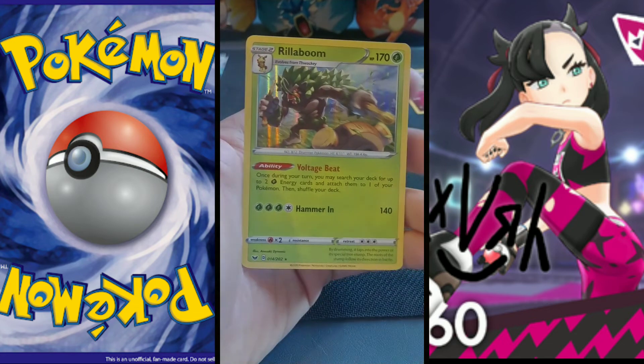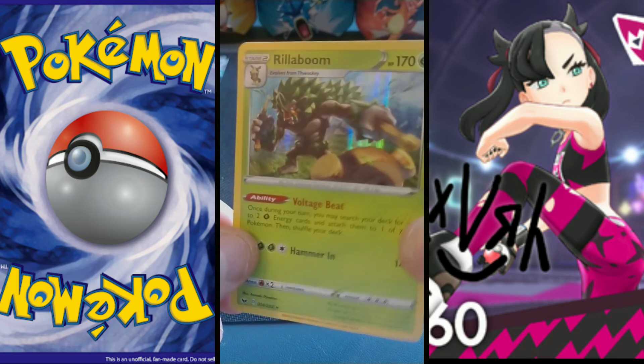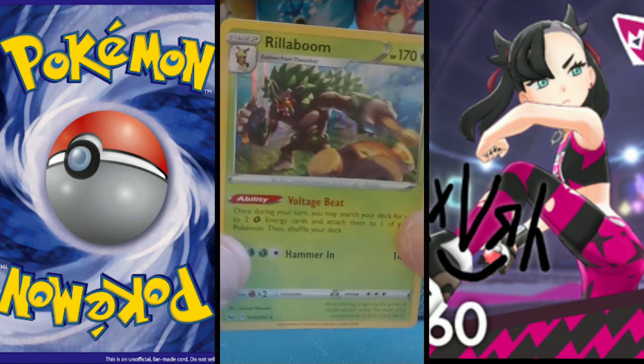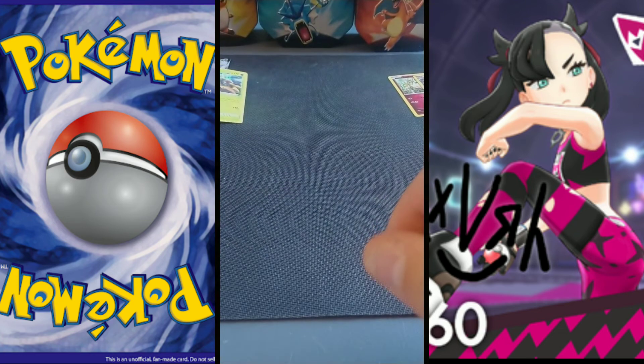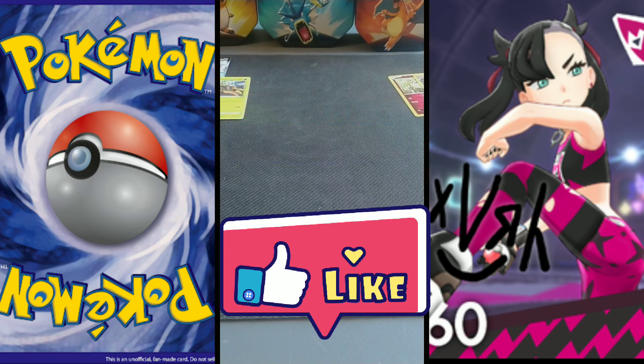There's another holofoil Rillaboom — I was not expecting that! I like him a lot. He might be my favorite Sword and Shield starter just because he's a giant gorilla playing Donkey Konga. Alright guys, my name's Lord Rylek. Don't forget to like, comment, and subscribe. Let me know if there's any packs you want me to open or what your pulls were. I cannot wait to show you guys set two and three of Vanguard Zero tomorrow — I'm going to be up bright and early. Have a good day, see you tomorrow!